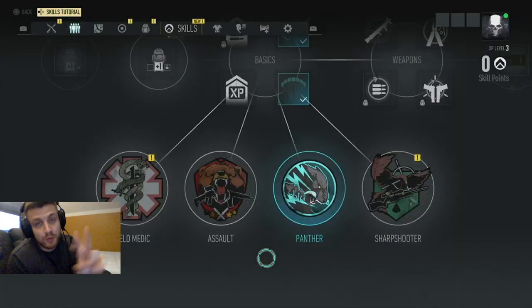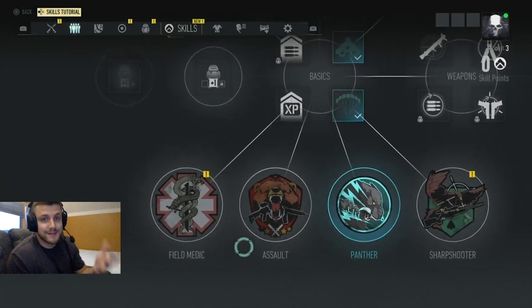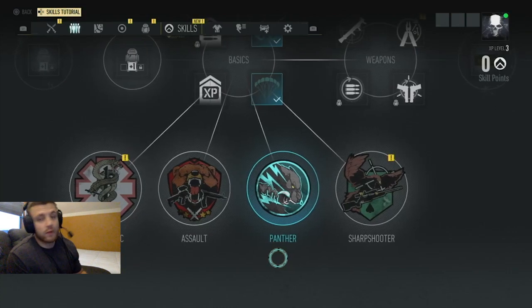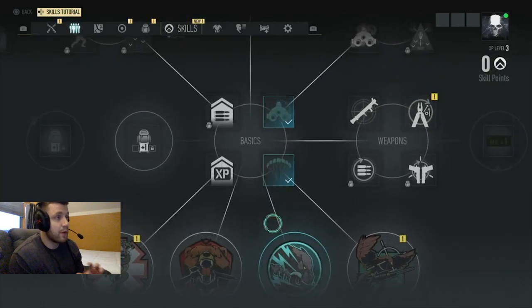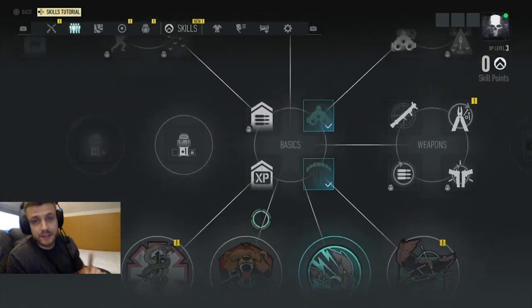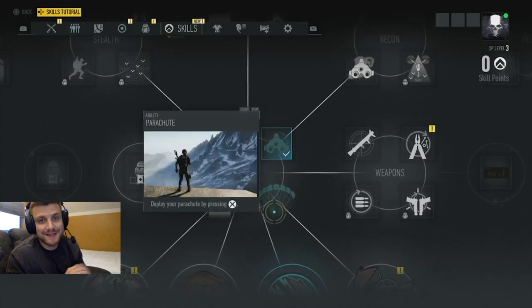Tip number two: once you beat the tutorial you'll eventually get your first skill point. You can choose one of the four classes — field medic, assault, panther, and sharpshooter. Once you pick a class it gives you options to unlock skills. This game has a huge skill tree, but there are specific skills I highly recommend unlocking as soon as possible.